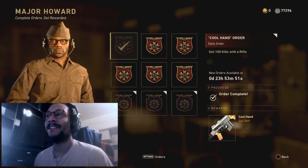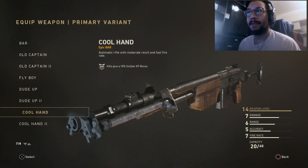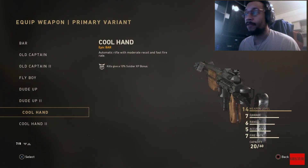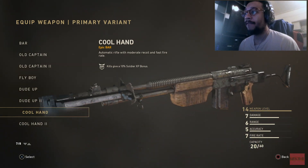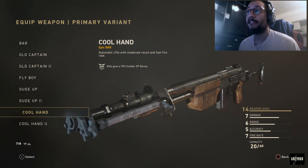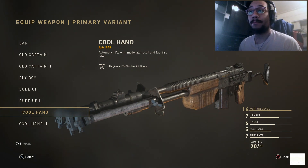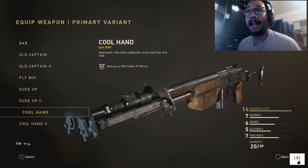Let's take a look at the Cool Hand epic variant of the BAR. Here are the stats: damage is 7, range is 6, accuracy is 5, and fire rate is 7. One of my favorite variants of the BAR — it has a capacity of 20 bullets per magazine and 60 bullets overall.